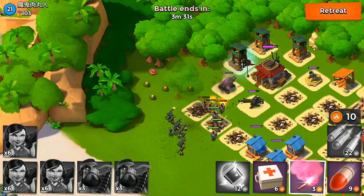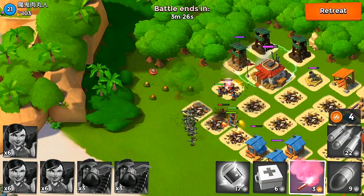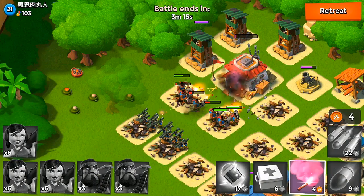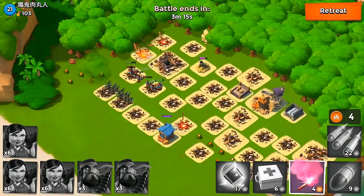Unfortunately the second barrage wasn't enough to take care of that second cannon, so we're going to have to improvise a little. I'm going to drop my flare on top of that third cannon, and now that all the cannons have been taken care of I'm feeling a lot better about this attack. Most of the defenses are down — really only the sniper towers in the back — so I'm going to go straight for the HQ and end the battle as soon as possible.